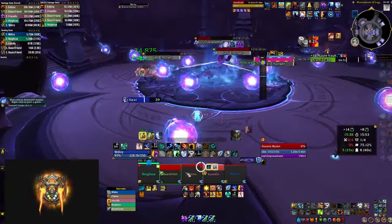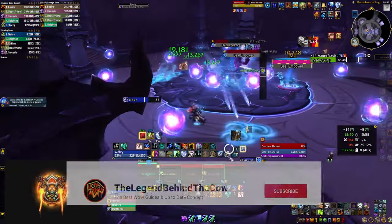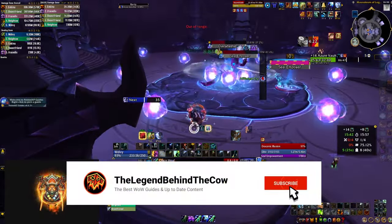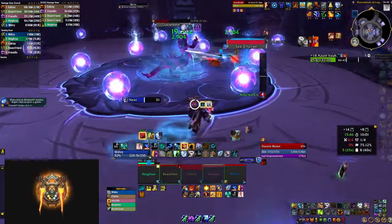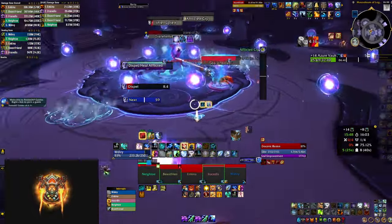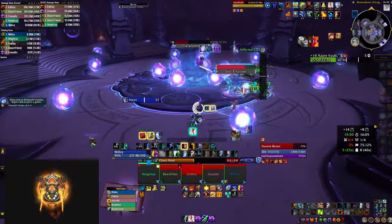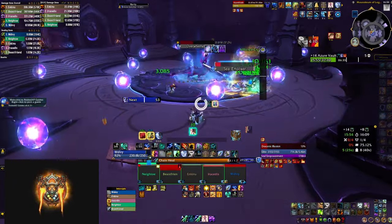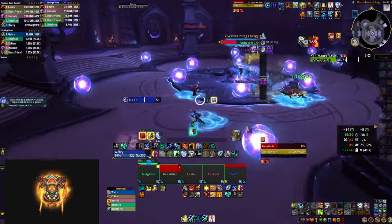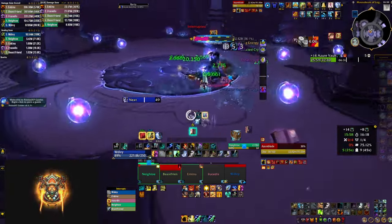There are a lot of options out there and basically they all do the same things. You can customize the look and feel, the size, the positioning — so from that perspective, it doesn't really matter which one you choose. It could be Grid, Healpot, VuhDo, or Cell. They all allow enough customization and display options to fulfill your healing needs.